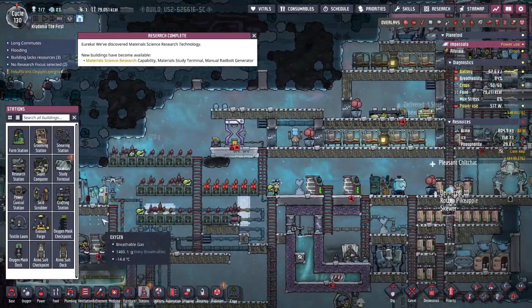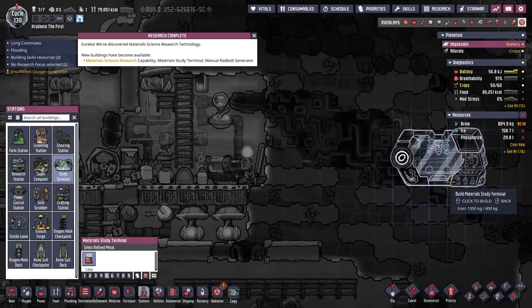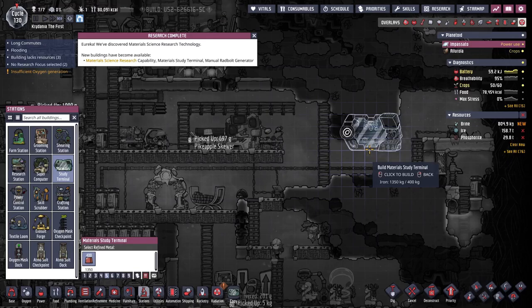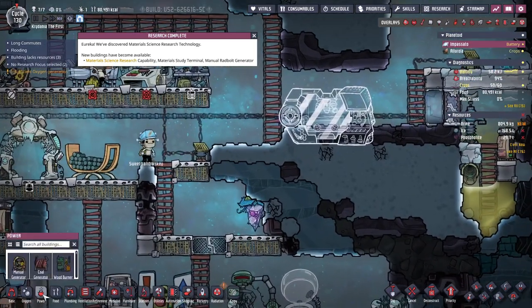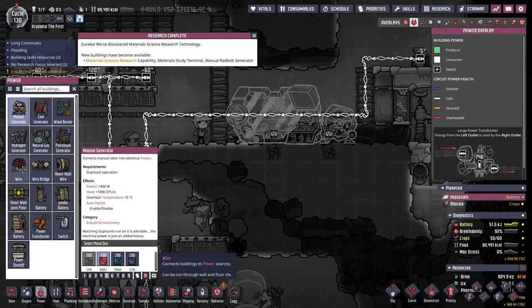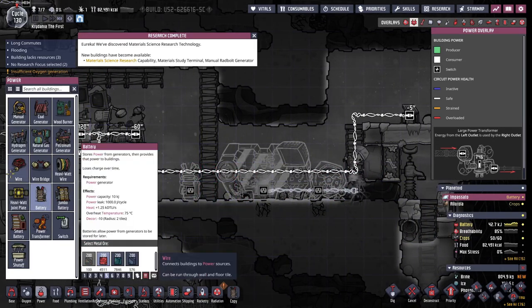So now we can do our materials science station, which consumes rad bolts — 10 units per research point. I have no idea what any of this means. It does need power. I'm just going to make it self-sustaining here, which I know isn't the best strategy of all time given what I've already talked about having issues with. But whatever, it's fine.